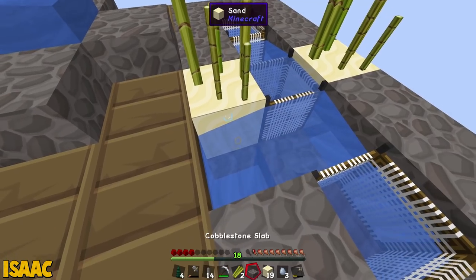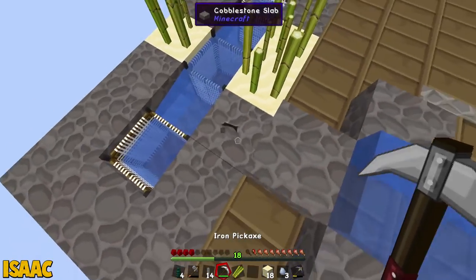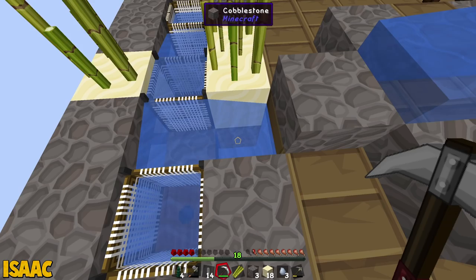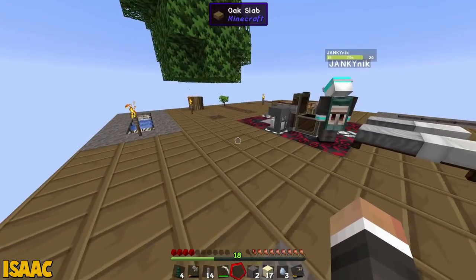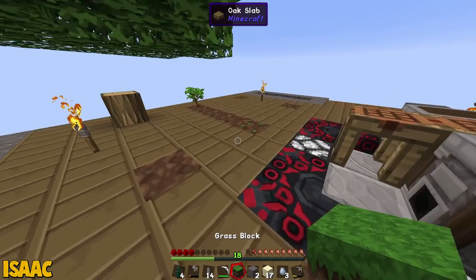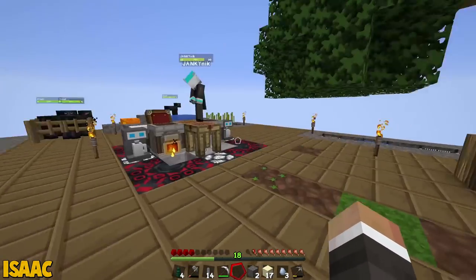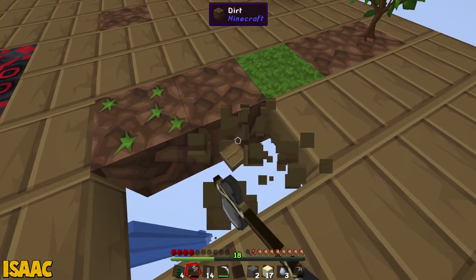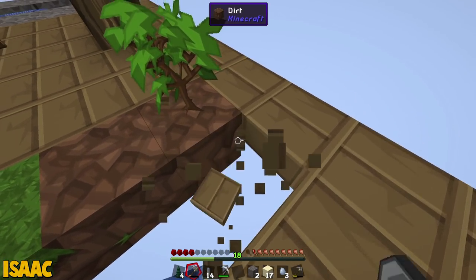Yeah, yeah, yeah. You fake sand. I've set up a little sugarcane farm on sand, like it should be. On regular old sand. I figured we should do it like this — I'll put down my grass block here and replace this square fully with dirt so the grass can spread. And eventually we'll just have like a big old grass platform. That makes a fat load of sense, lad.